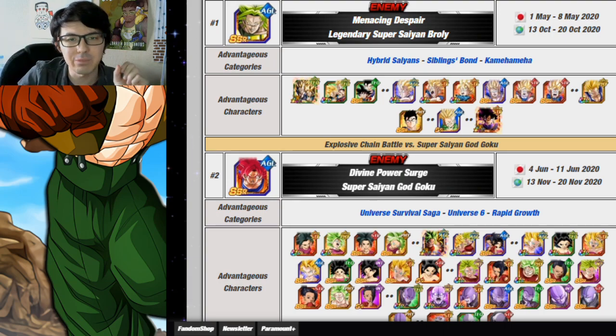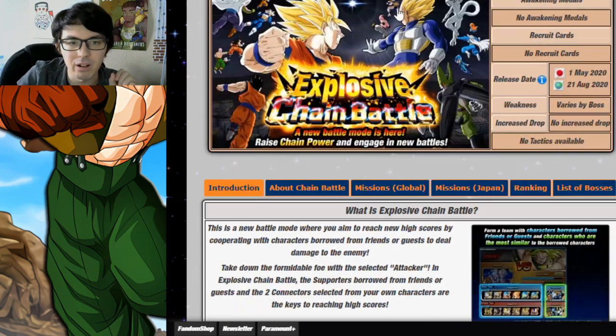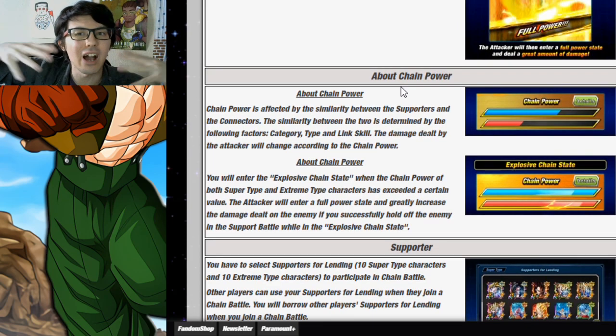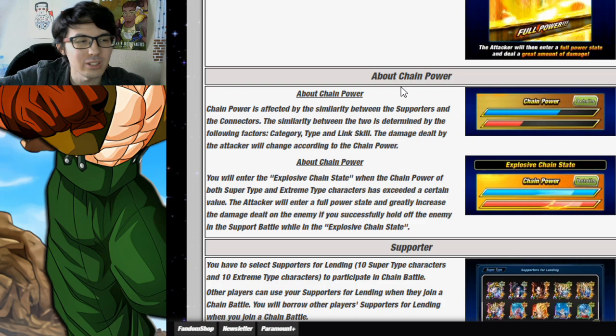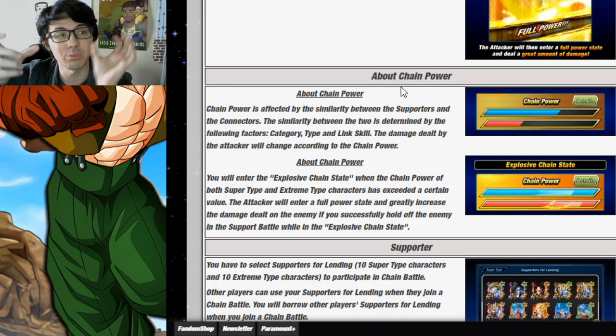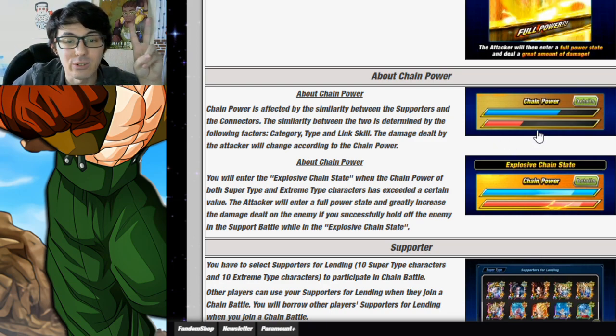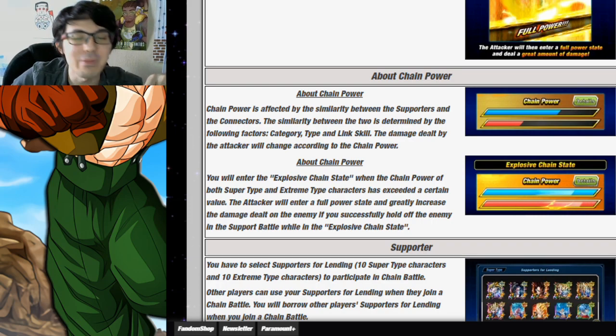You can see how well your connector unit links with your friend's supporters using the bar shown on screen. It gives you a nice little idea of how well the connector unit you pick for your friend's supports shares links and categories. If the bar is low, it's terrible — do not use that one or pick a different group of friend units. You want the bar all the way to the top with the electric sparkly bits. That's ideal.